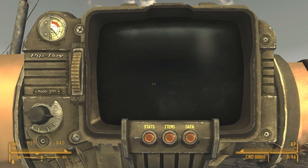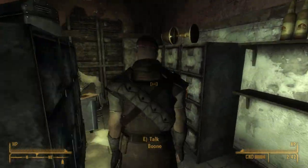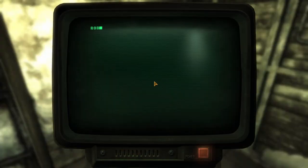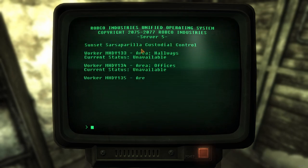In Fallout New Vegas, by the west side of the map, sits Sunset Sarsaparilla headquarters. In the back of the building there's a janitor's closet. After clearing out all the hostile robots, you can go to this terminal and activate a Mr. Handy named Mr. Janitor.